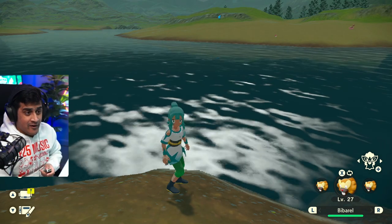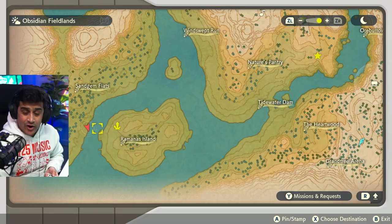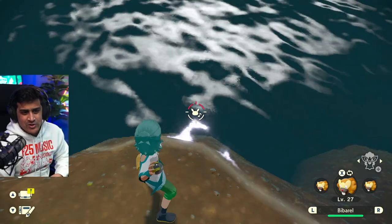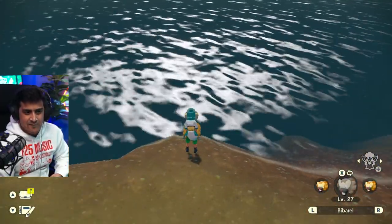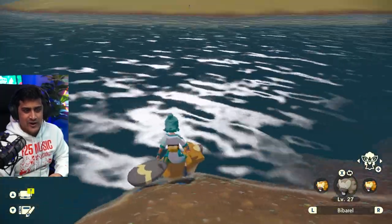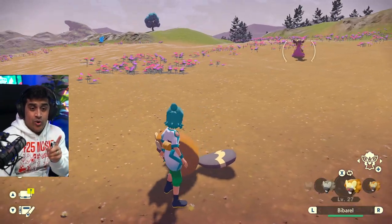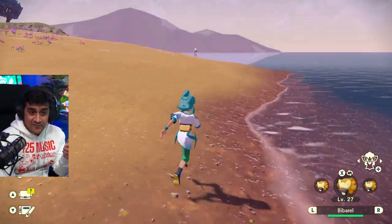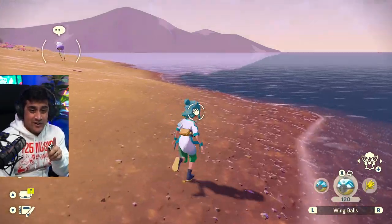Another thing you can do with the Bibarel is do it at the Sandgem Flats and try to get over to Ramanas Island. It's pretty interesting. All you have to do is throw a Bibarel pretty close to land where it's halfway in the water, speak to it, and try to get on top of it. I'm sure you guys will be able to figure this out and do it on your first or second try, then continue to make your bridge all the way to that side.